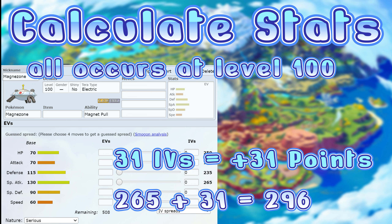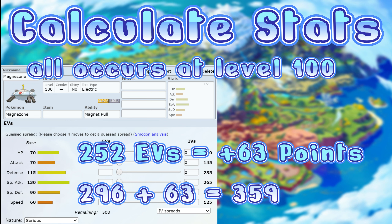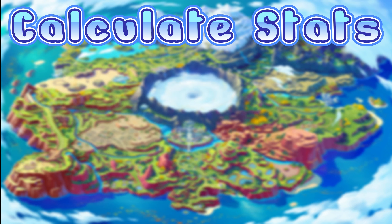Then you do 265 plus 31, which equals 296 — the additional 31 points coming from 31 IVs in special attack. I've also given it 252 EVs, which equals an additional 63 points, so 296 plus 63 gives 359. It also has a modest nature, which gives a 10% boost in special attack. 10% of 359 is 35.9, rounded down to 35. So 359 plus 35 gives 394. That is how you calculate a Pokemon's stat when it has been influenced by IVs, EVs, and a beneficial nature.